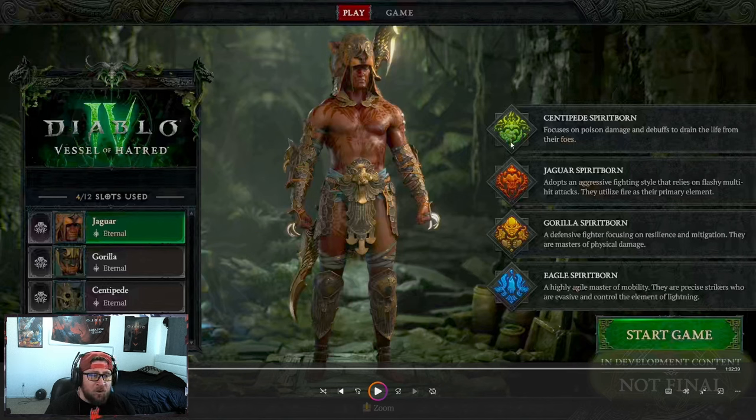Next, the Centipede paired with Jaguar or Eagle is very, very good — you're critting and dealing a ton of poison. The Jaguar is great with Centipede because you do a lot of fast attacks and the poison damage with the life trade-off is a very good combination. You basically stay alive while being a DPS glass cannon with the life steal — similar to Andariels Flurry with the Rogue, where you have life steal and just can't die. The Centipede was by far the best spirit out of all four — it wasn't even close.